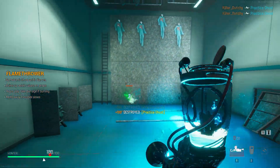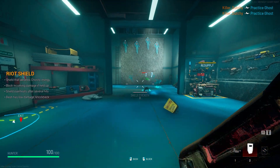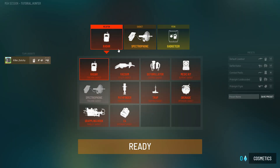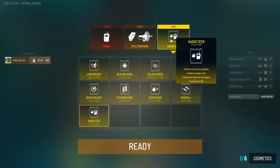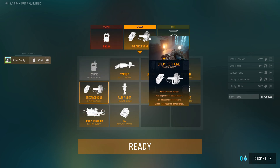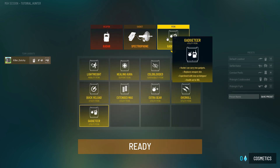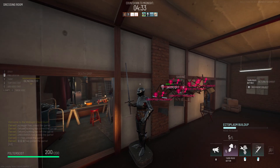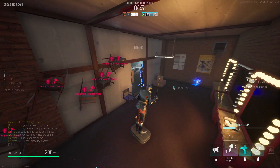Now we move on to Gadgets Here, which is basically Overkill but for gadgets — it lets you carry two gadgets. I don't really know why you'd want two gadgets specifically; maybe carrying a radar and some C4 could be handy, but I don't think this one will be used too much overall.